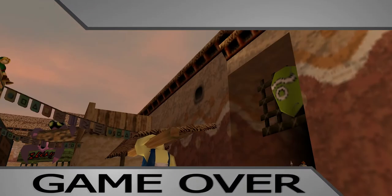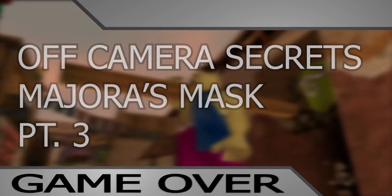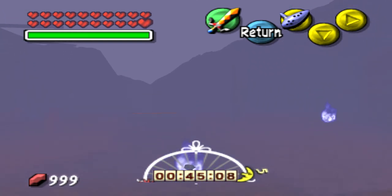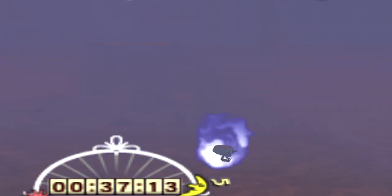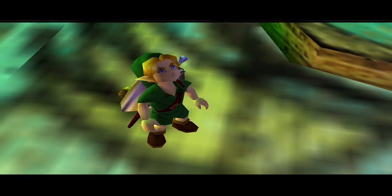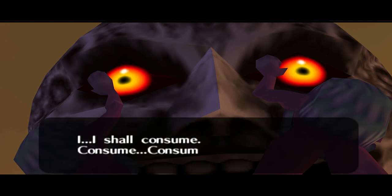Here we go with part 3 of Off Camera Secrets for Majora's Mask. I still couldn't figure out those footsteps from the last video, but I did notice that wherever these floating skulls go is where the footsteps follow, so maybe it's a glitched out collision between the skull and water. These videos have been very interesting to work on, and I'm so satisfied with the kind responses I've been getting. Let's begin with our first pick, which will be the alien scene.